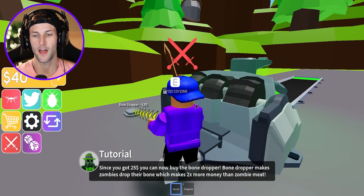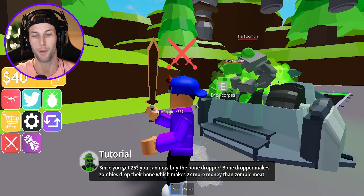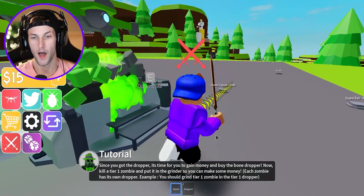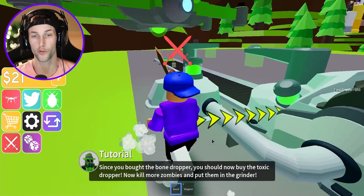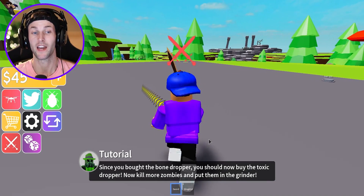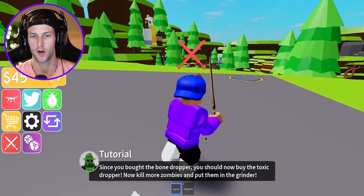Since we got $25, we can now buy the bone dropper. Bone droppers make zombies drop their bones, which makes two times more money than the zombie meat. Where's our bone dropper? There it is. So they're actually turning the meat blocks into bones and meat blocks — that way we are getting more cash. We only need $5 and we can get the other dropper.